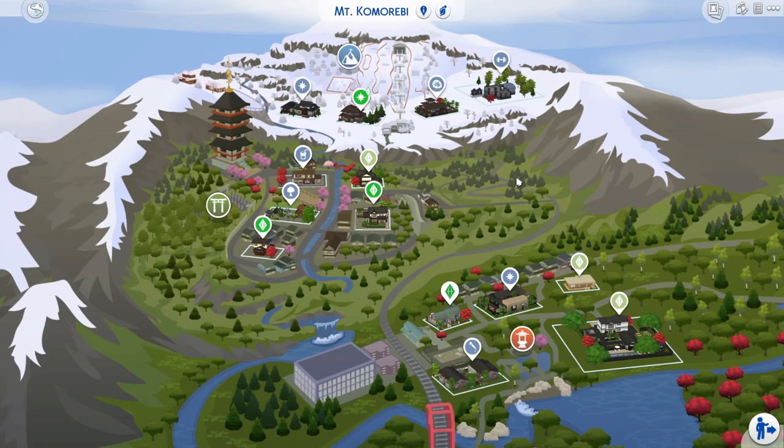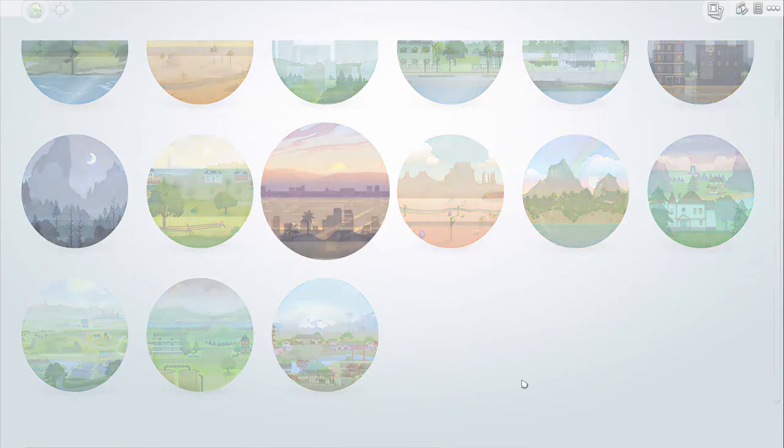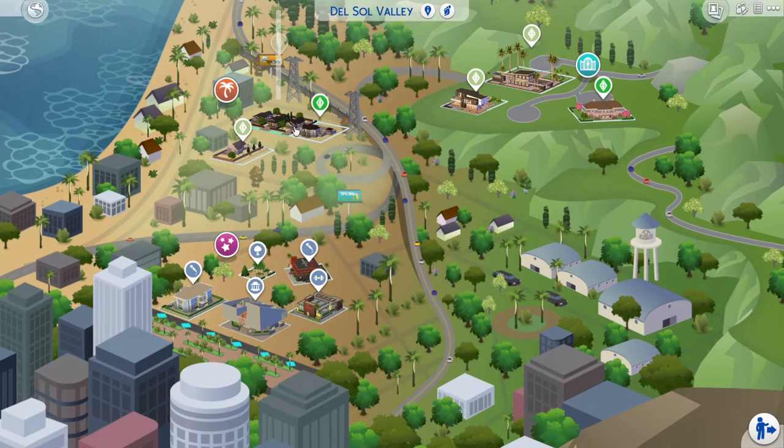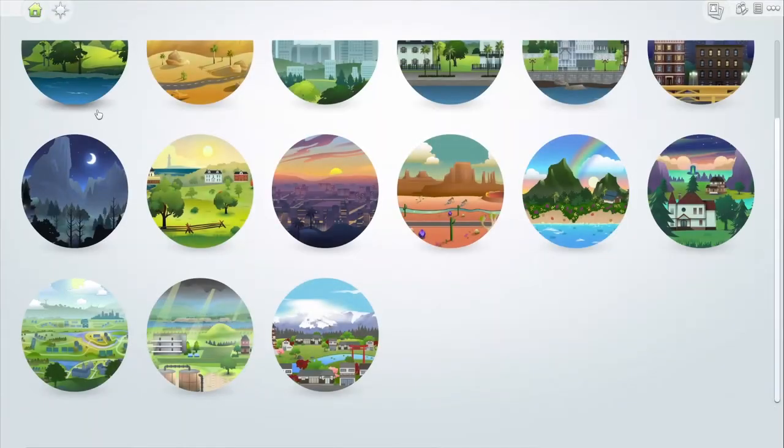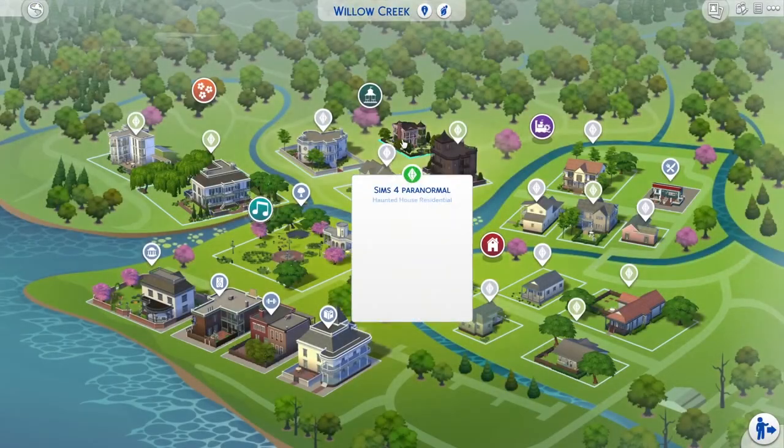I really enjoyed it, so you might have noticed I've made parts one and two public again because this is part three, and I updated the thumbnails to match the ones I'm now doing. I think I did that around the time I updated the Eco Lifestyle thumbnails. This is the exact same save file that I've played Dream Home Decorator in, as well as Paranormal — oh my god, they had their babies!